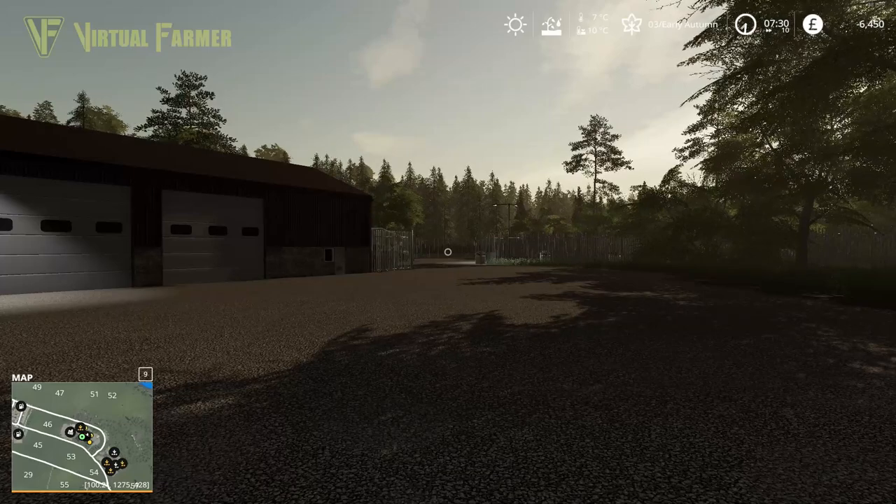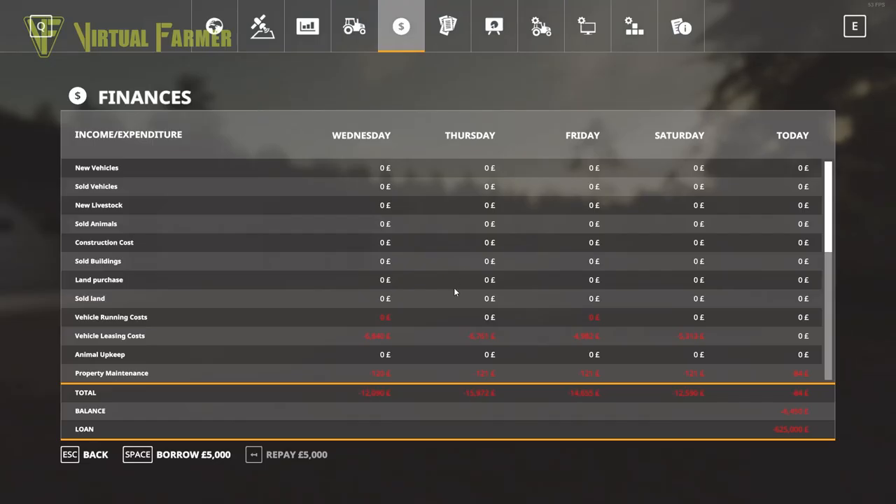First we need to get out of negative money, which means heading over to the bank and borrowing some money. We're going to need around 10,000, but as we're 6,450 in the red, we need to borrow enough to clear that — which takes us to 3,549 — and then borrow another 10,000, taking us to 13,549. We're now 645,000 in the red on our loan, but that's fine — still well within where I expect to be in the first year.